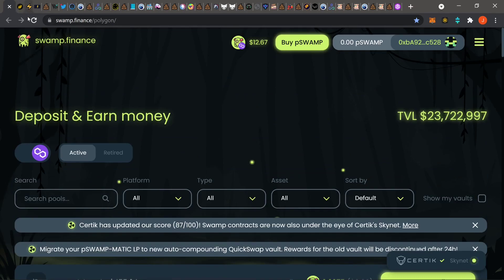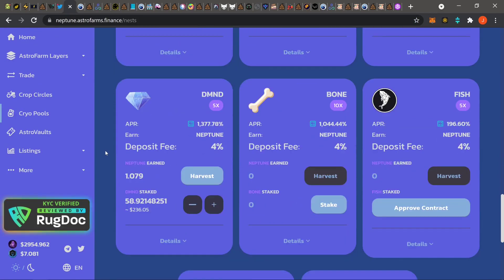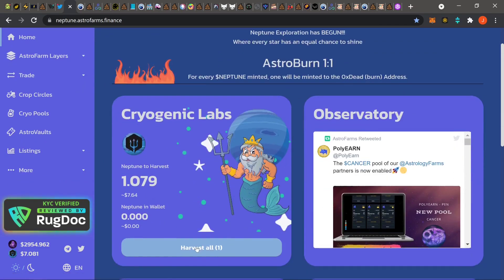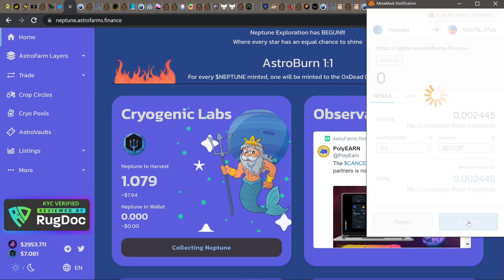Next up is Neptune. I'm just down here in the diamond pool hitting it up. I'll probably drop off some BONE here too since I got BONE just chilling. I got like 7 bucks to harvest so I'll harvest that real quick and we'll move on.